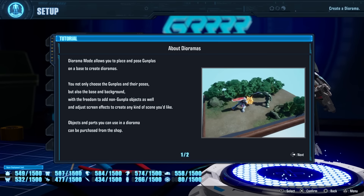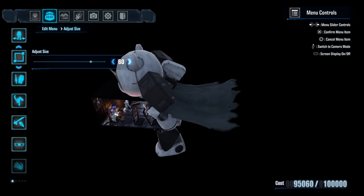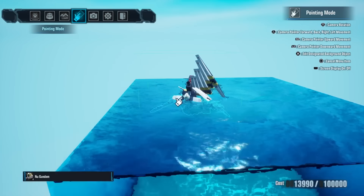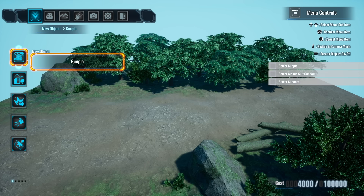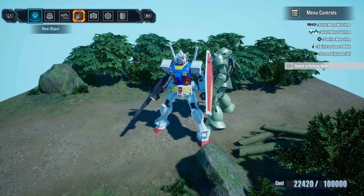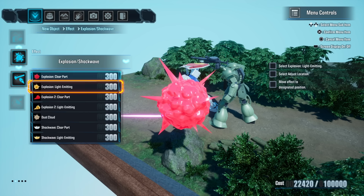Tutorials. I hate unskippable tutorials, and a lot of this game is like that. The Diorama mode — where you can pose your Gundams in a scene — has a tutorial that doesn't let you exit at all. Once you're in it, you're stuck following only the directions it allows. A lot of the beginning of the game also locks out combat elements until you progress through the story. It does help with the overwhelming number of mechanics, but sometimes I just like to go straight in with everything available, and I wish that was an option.